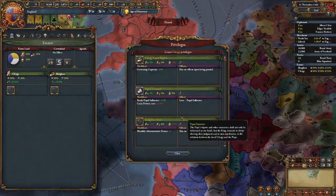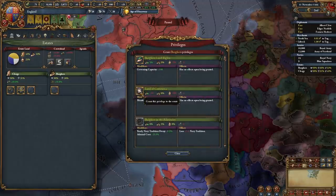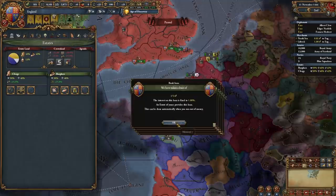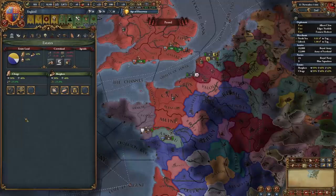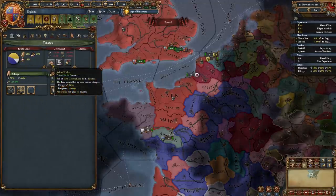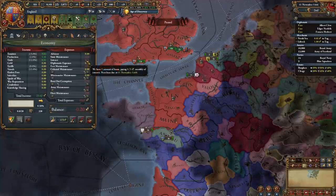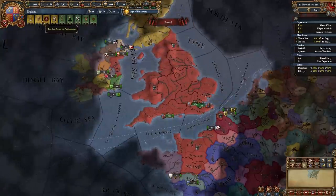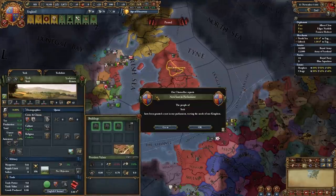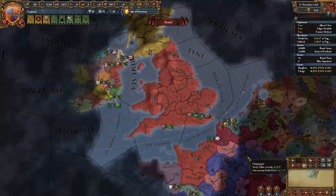Go into your estates and give the clergy religious state and religious diplomats. Give the Burgers land of commerce, patronage of the arts, and indebted to the Burgers. England doesn't have the nobility estate and can't summon the diet. Don't sell titles but do seize land — you'll get around 1,000 ducats with super cheap interest thanks to the Burgers. Then hand out seats to parliament; you need eight but only have five, so give York, Montgomery, and Derby seats.